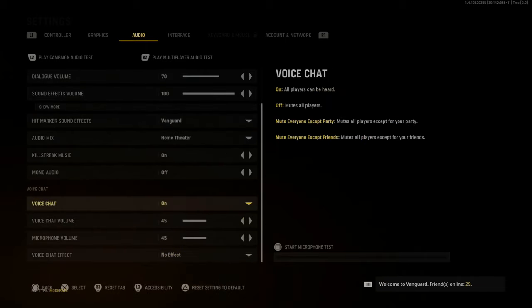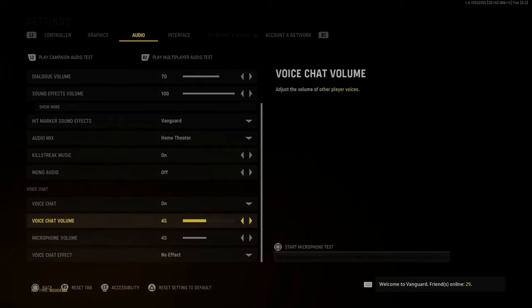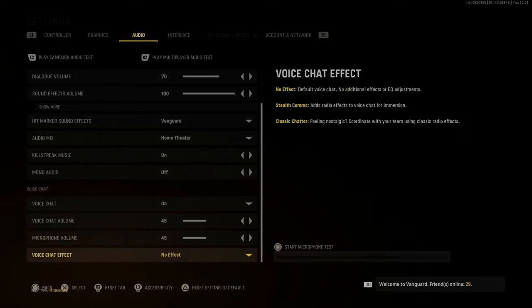Verify your voice chat is turned on and not turned off. Then you can increase the voice chat volume — originally it's at 25; I increased mine to 45. You can also increase the microphone volume of your microphone as well. I prefer having no effect on so there isn't any kind of distortion in the communication. Then go to Start Microphone Test and test your microphone out.